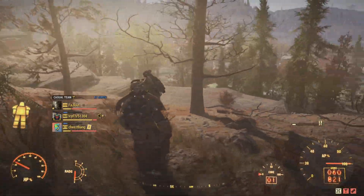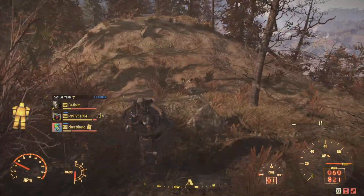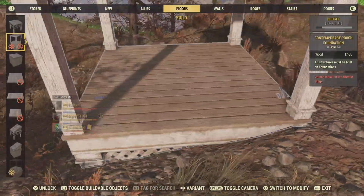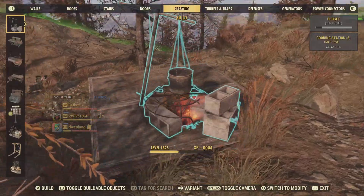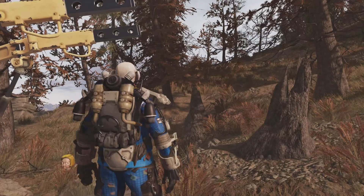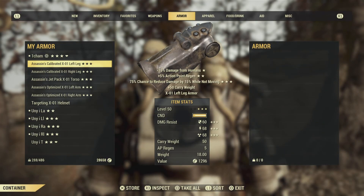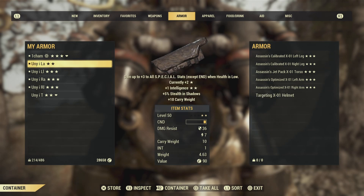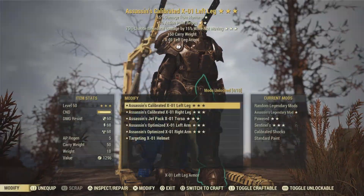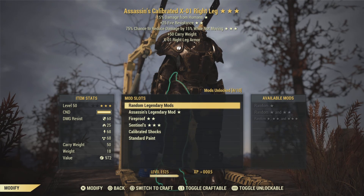If you have two of the exact same power armor sets, it will eventually merge the pieces and remove certain pieces from your inventory. In order to stop this from happening, you want to place down a power armor workbench and put a different paint on the power armor. If you have different paints across all of your duplicated sets, they will not merge — so Bethesda won't be able to delete them.